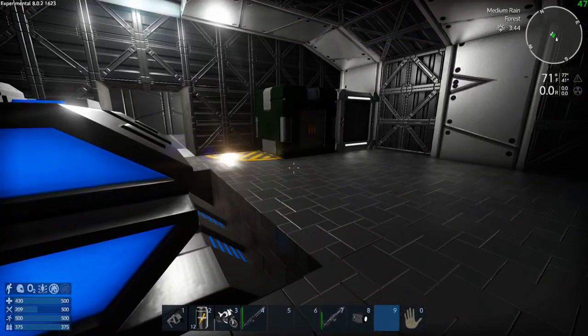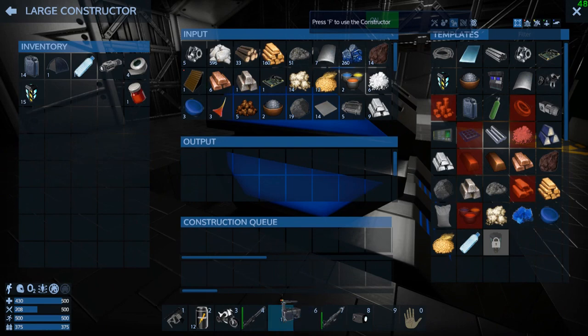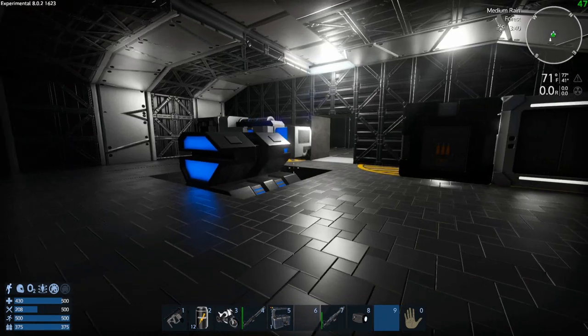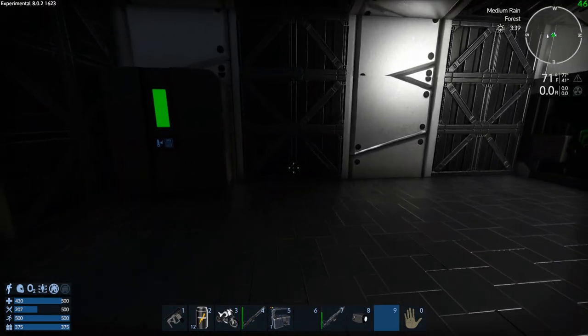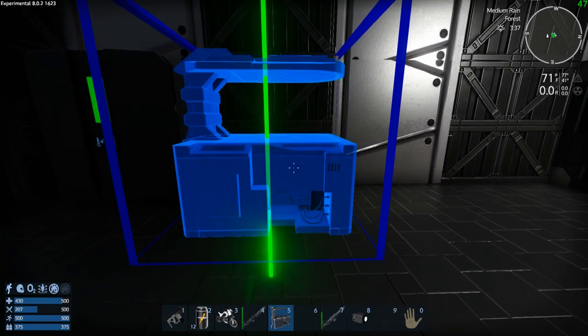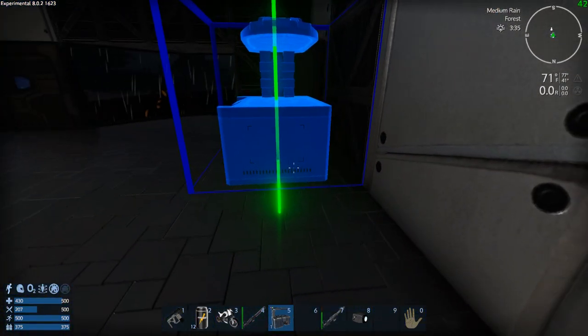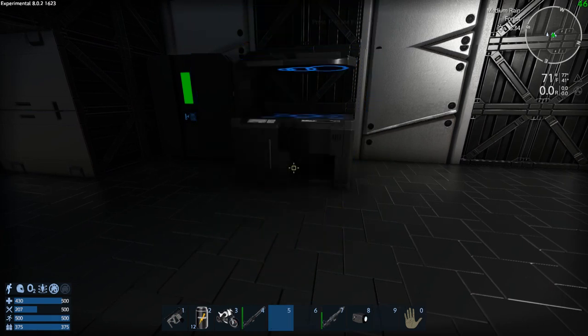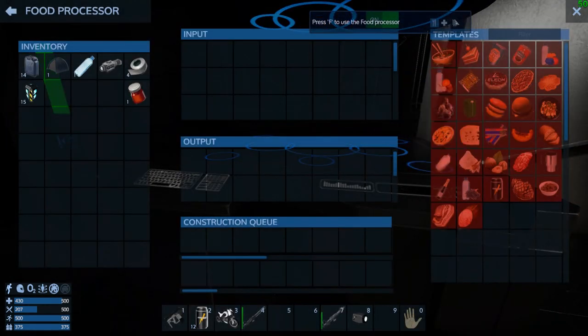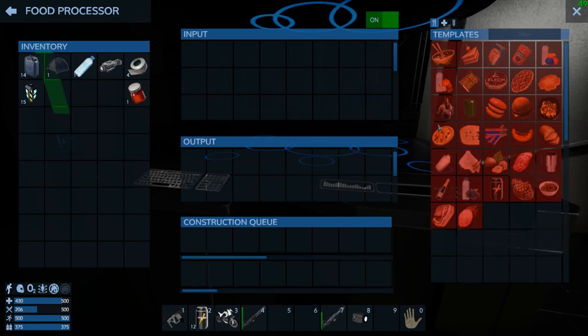I think we need to work on making the pots. Our food processor - we've got to put this in somewhere. I think it may be right over here - let's put it by the fridge, that makes sense. Boom, look at that! There's all kinds of stuff we can make. We can make cheese out of our milk, though we need a lot of stuff to make that.